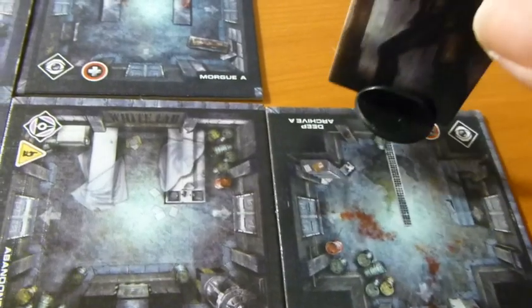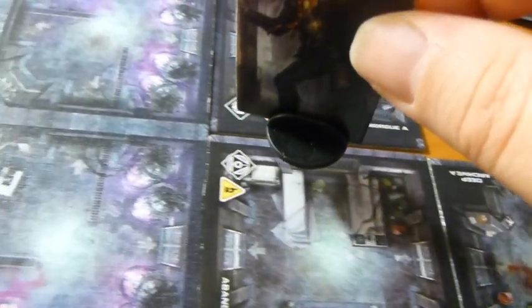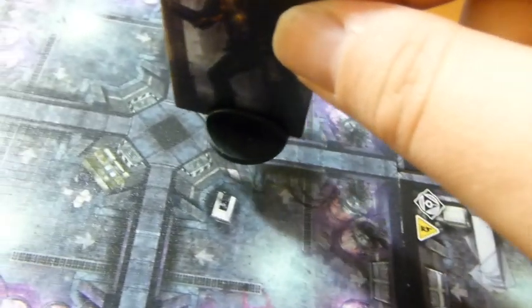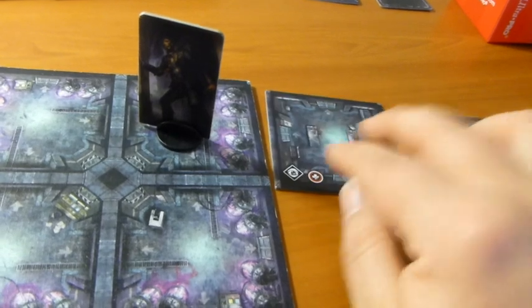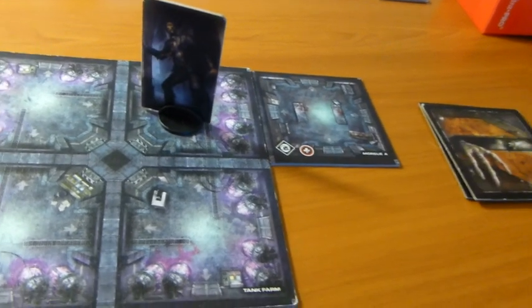You can move through a door or a vent, but only through a vent if your fear is lower than seven. Once you move through a vent, you stop and lose all remaining movement points. If moving to an unexplored area, take a tile from the top of the stack and place it so all doors connect to existing tiles. Each tile contains different symbols — a yellow symbol is scenario specific, telling you if it's a lab or has power, and a treasure chest means there's an item in the room.